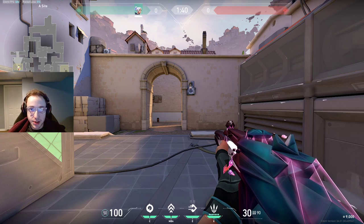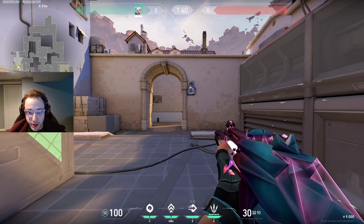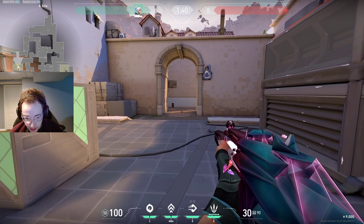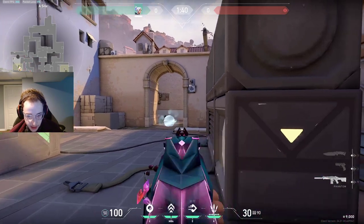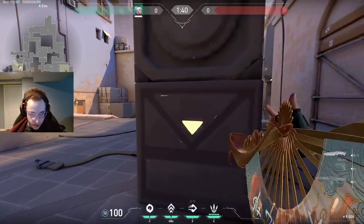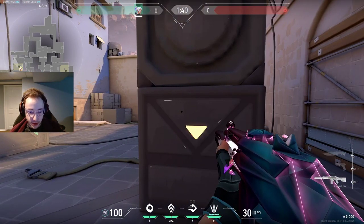The cool thing about this is you have smokes. As Jett, smokes aren't just used for taking space — you can actually use them like a normal smoke. If they're pushing, just smoke this. And if they run out through the smoke, you get a free kill. So you have two smokes; don't be scared to use them. I see a lot of lower-rank players not use any of their utility.